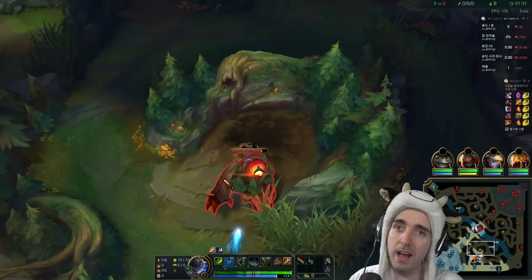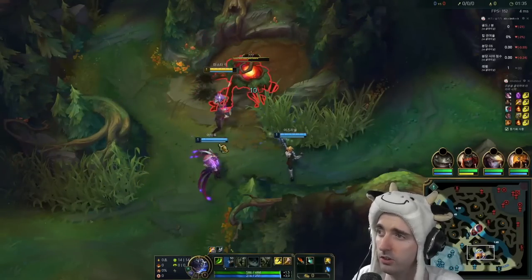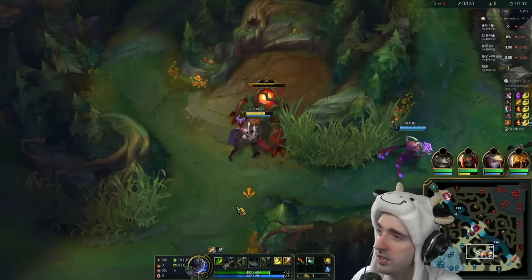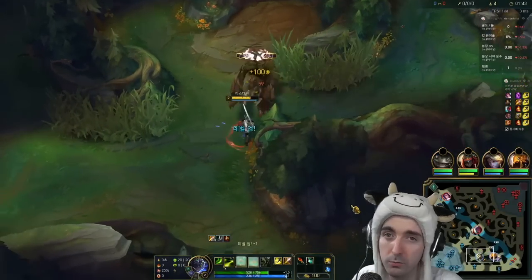We are playing the new Master Yi in the current patch with the change to Alpha Strike and the change to Meditate. If you guys don't know what the buffs are, I'll go over them as we play the game. They are quite significant changes and we're seeing some massive win rate increases across the board. It's pretty substantial actually.